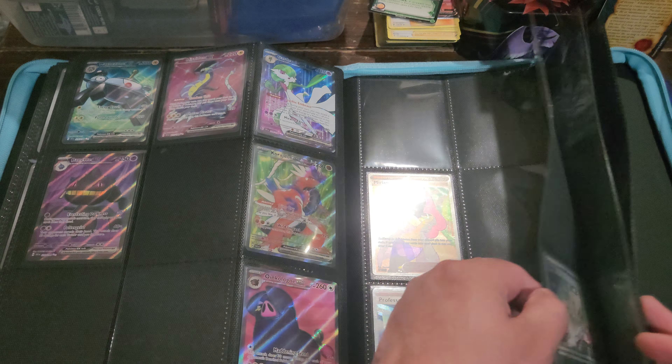Next pack here: Fidough, Coco, nice, Tropius, Poké Ball, Rotom, Driftbloon. Defiance Band, Mankey is one of the reverse foils, Electric Generator, and Quaxwell. All right, next pack here — so far we only got one card to fill the slots, but I'll have to go through the binder again to see what we need for the reverses.